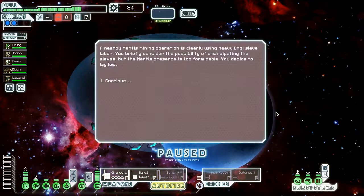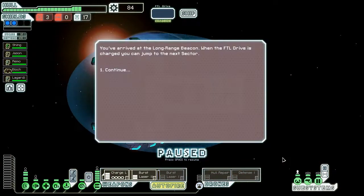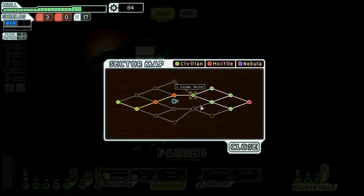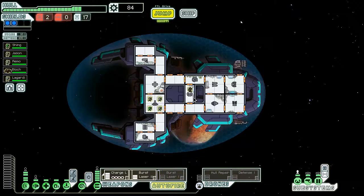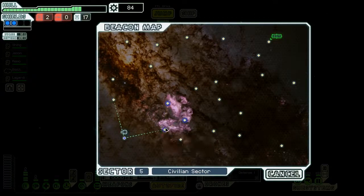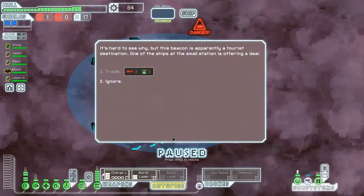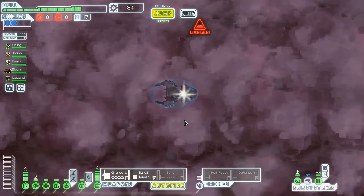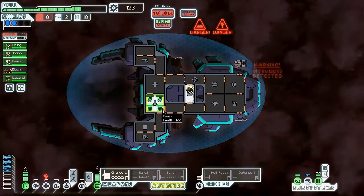We're also getting low on fuel again. Nothing here — why did I decide to stay low? I didn't even make that decision. We can sell drone parts for scrap, but the drone parts translate into scrap because we can use it to heal, which means we don't need to spend at stores to heal. But we really need some fuel, so I'm going to go to the nebula because it will expose us to more beacons nearby. It's an ion storm and we didn't get fuel — we just got intruders.